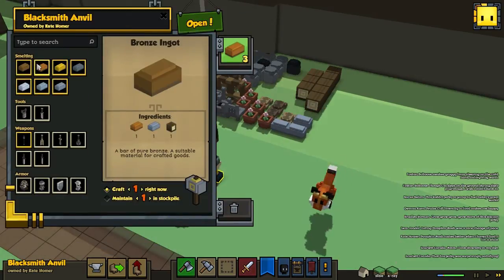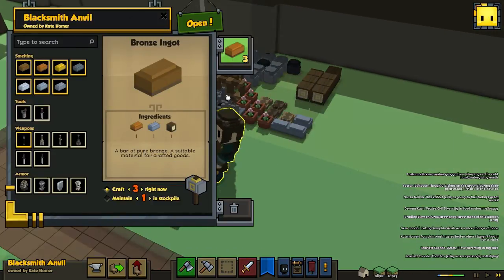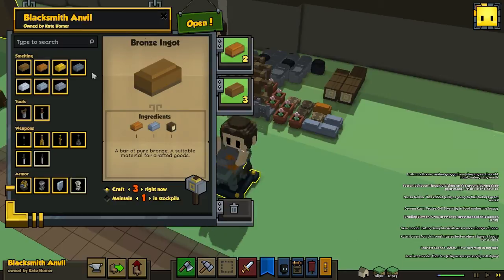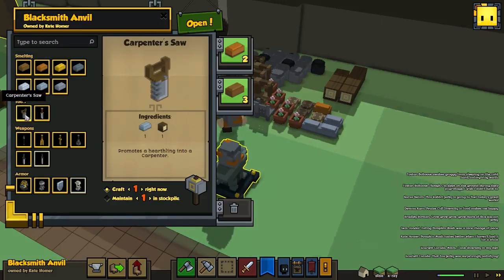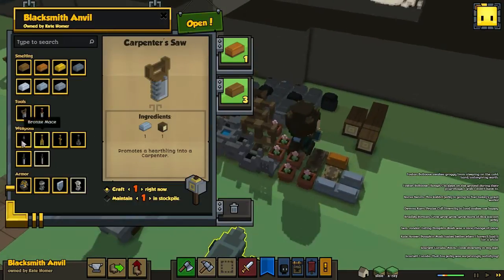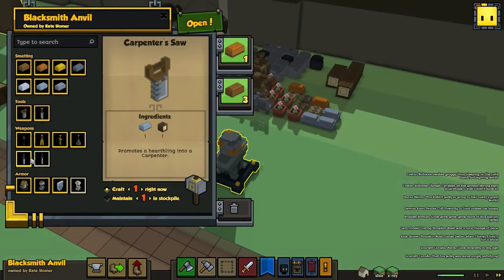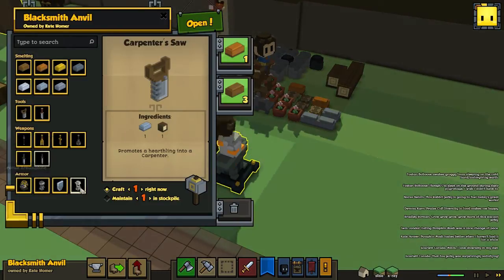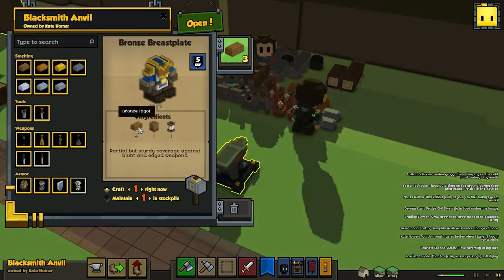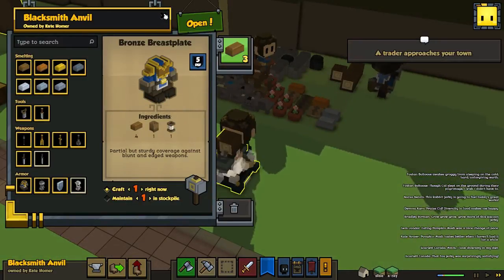After this is done, we're gonna queue up so we can make the bronze ingots. Once they're done we'll be able to make three bronze ingots. Level one — that's good. With our blacksmith we can make tools: a carpenter's saw, a trapper's knife. We also got weapons — an iron pike, bronze mace, bronze sword, iron mace, short sword, and long sword. And we got armors too.